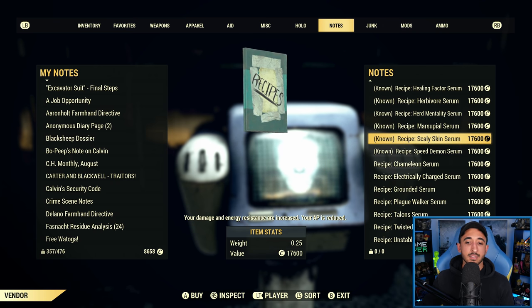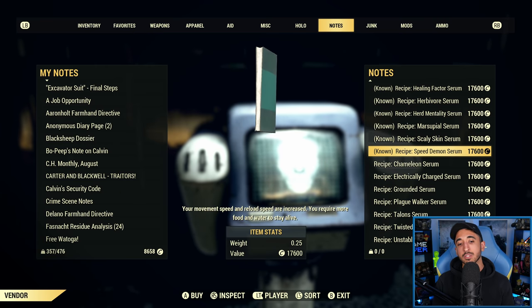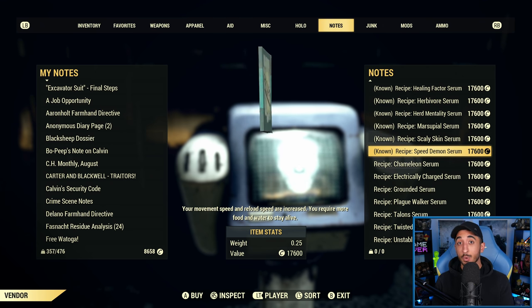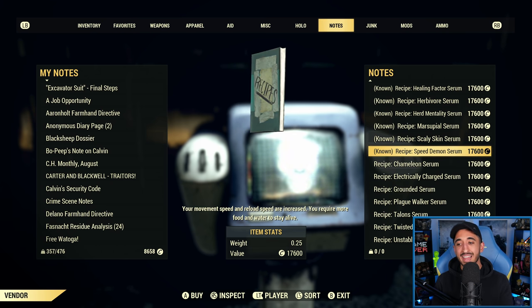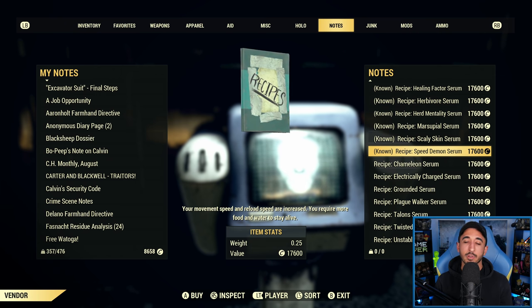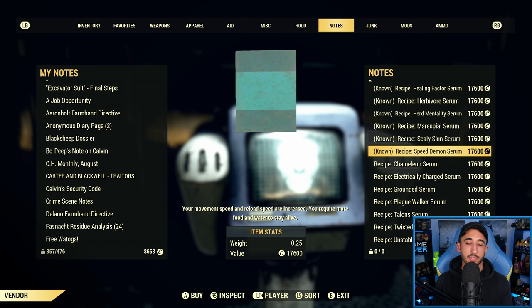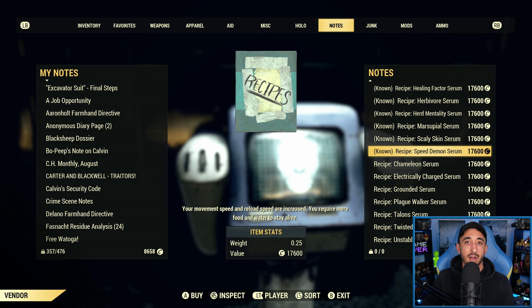Speed Demon is something everyone should have, with or without Class Freak. It increases your movement speed and reload speed by 20% each — reloading faster, moving faster, great. The downside is it technically has more of a drain on your hunger and thirst when you're moving, specifically 50% of a drain. But it's very easy to make purified water and find food, so to me this isn't really a downside. Having faster speed and faster reload speed is so much more worth it. Everyone should be using Speed Demon.